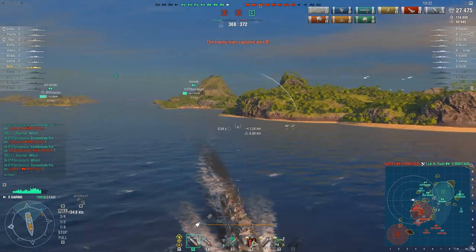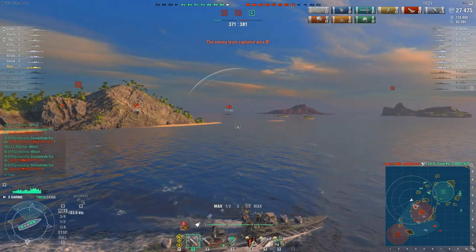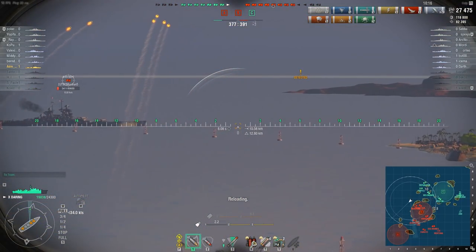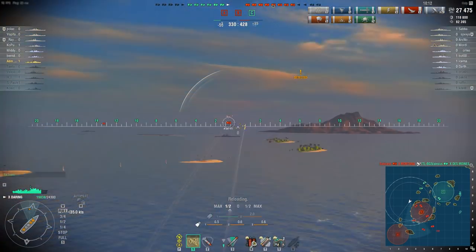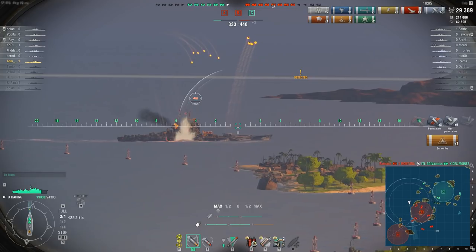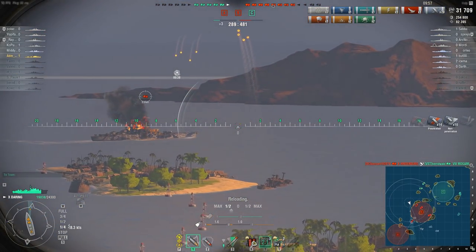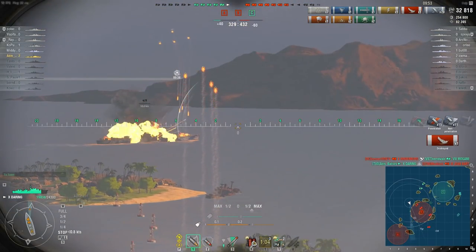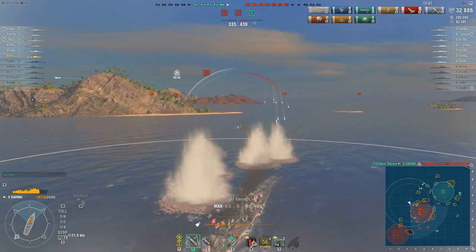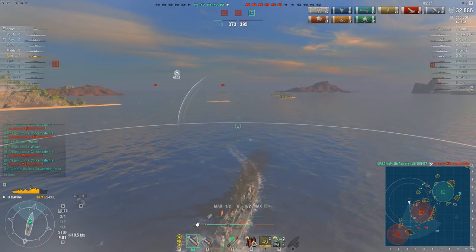My goal here is to get vision on the enemy fleet and start cross-torping. Our friendly Mino goes down and now we are going to start bleeding points with these two capture points. I see the Jean Bart trying to escape — quickly open fire, try and get some fires on him and finish him off. Turn in quickly, try and mitigate any incoming shells and make sure that this Jean Bart doesn't escape — and he goes down. I avoid most of the Zao's shells, and I can see the enemy Mino gets deleted, which is quite fortunate.